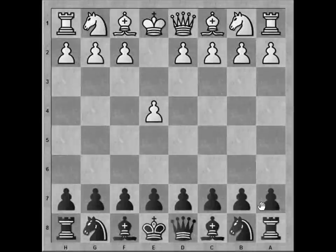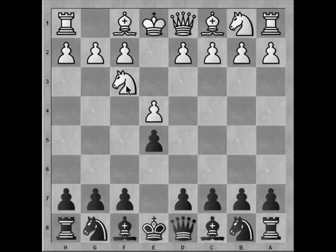Hi everybody, this is Bastian and today we're going to take a look at the Damiano defense in club level play. The Damiano defense is one of the oldest known chess openings and it's not considered to be very good. Basically White starts out with e4, Black plays e5, Knight to f3 attacking the pawn, and now pawn to f6 defending that pawn, signaling the Damiano defense. And we can immediately see an issue arising for Black in this type of defense.